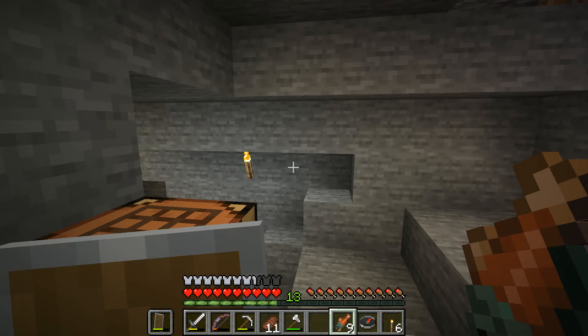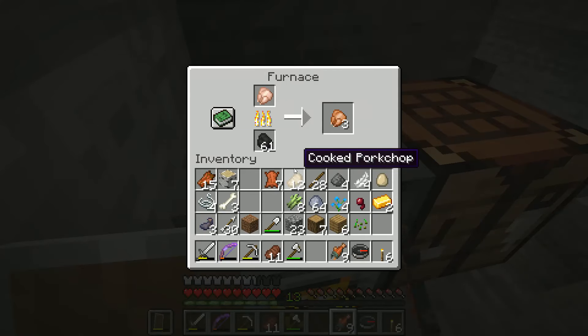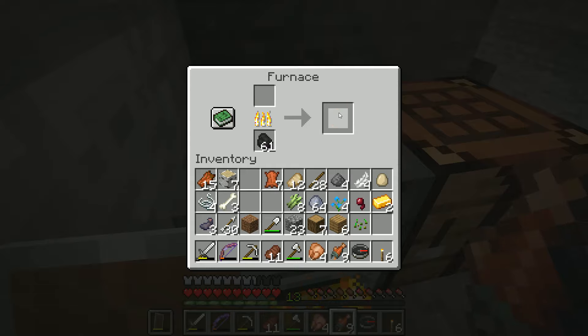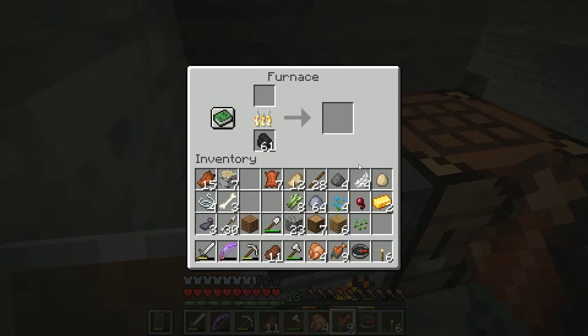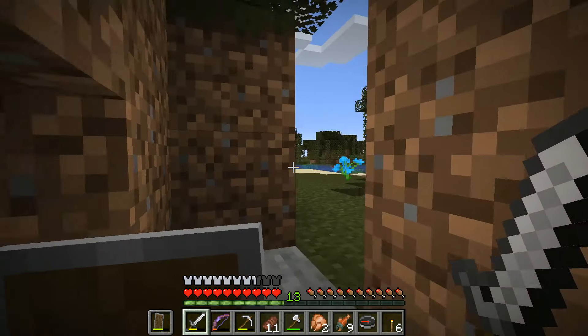From here on out the rest of the episode plays from that cave where I set up a small camp. Now that you're all caught up: we are out adventuring, and my goal is to find a village with a library so we can get books, build our own library, and start doing some enchanting. Let's go find a village — I'll leave just a little bit of food here in case I get back.